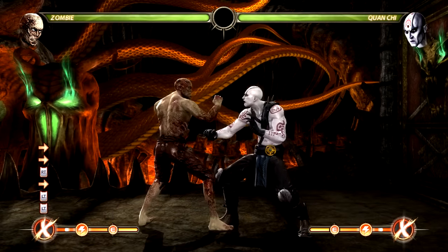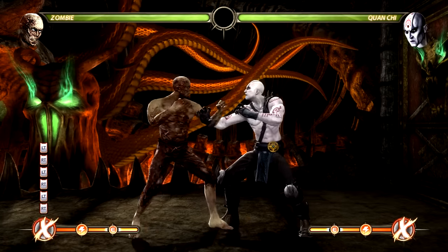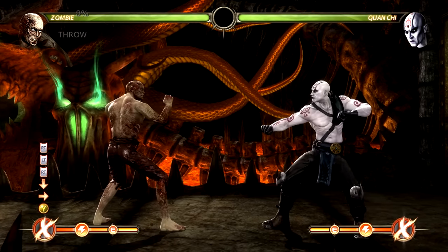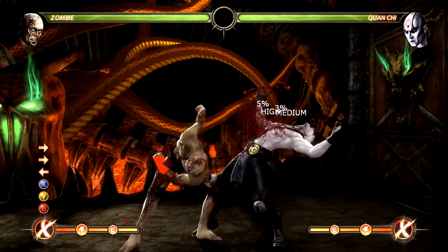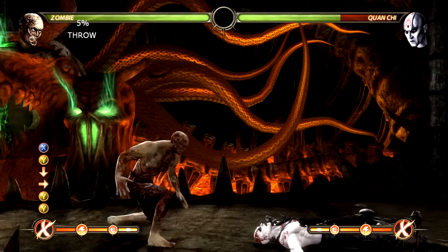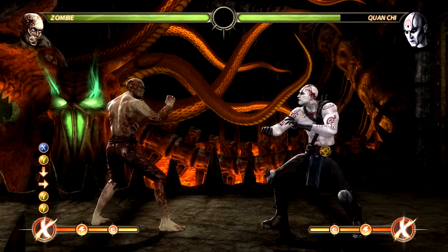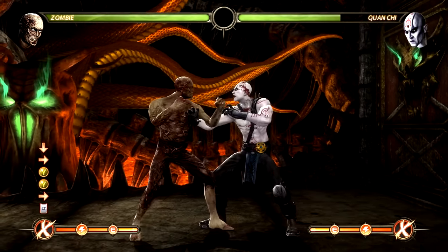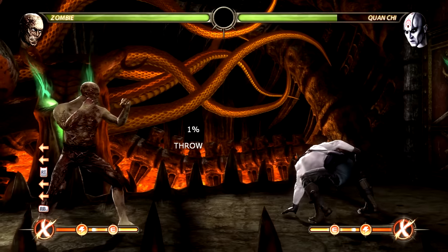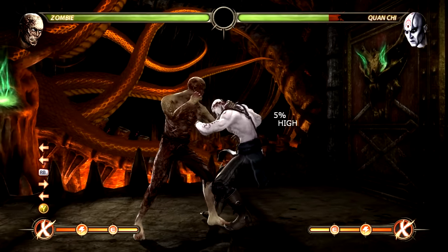The final NPC of this style is the Zombie that you have to fight. It doesn't have the X-Ray, but it does have the command grab. All of the other normals are exactly the same, so the combos that you would do with the NPCs - if by sheer miracle you were ever able to play as them, which you definitely can't - you still have a little bit of options, but everything else is exactly the same as before. And yeah, Back 2 - god, it sucks.